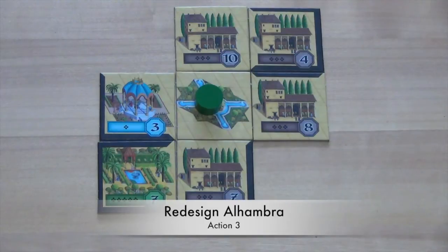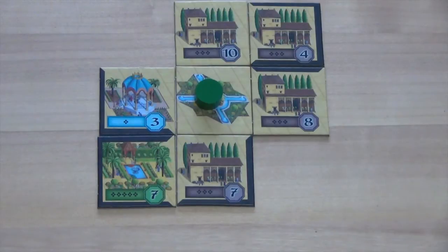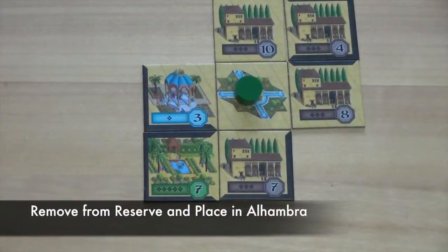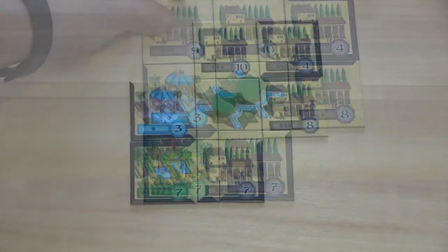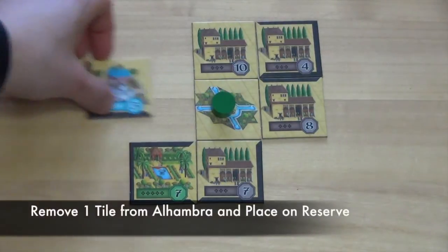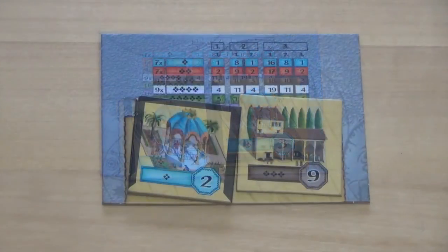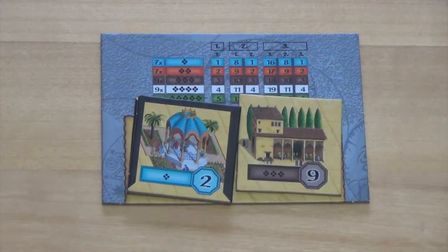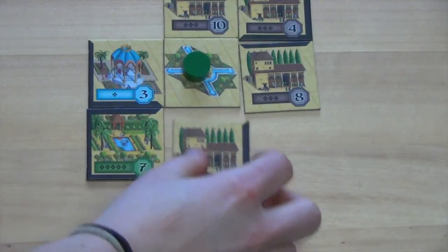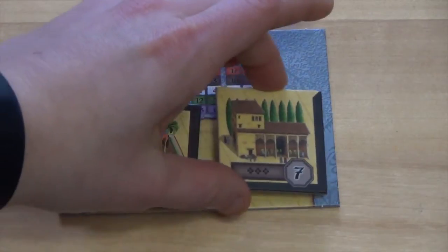The final option a player has during their turn is to redesign their Alhambra. There are three ways to do this. The first option is to take any one tile from your reserve board and add it to your Alhambra. The second option is to remove any one building tile, except for the starting tile, from your Alhambra and place it onto your reserve board. The third option is to exchange any one building tile from your reserve board with any one tile in your Alhambra, placing the exchanged tile from your Alhambra onto your reserve board.